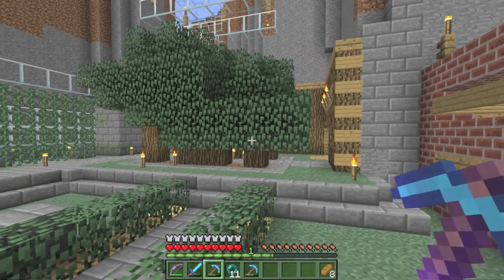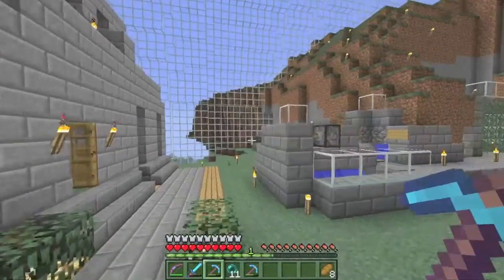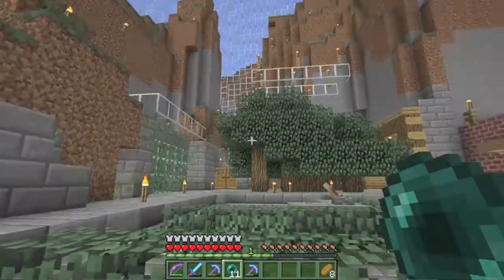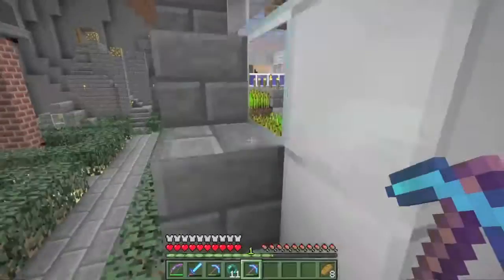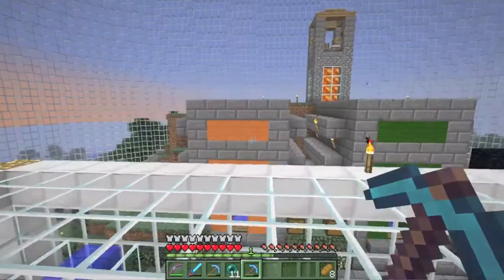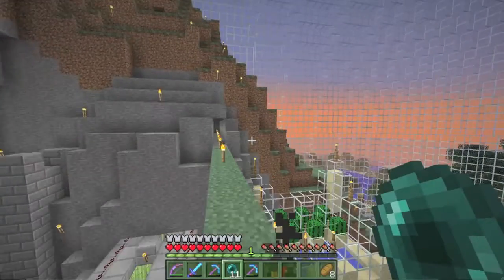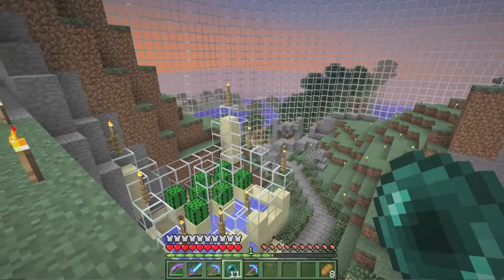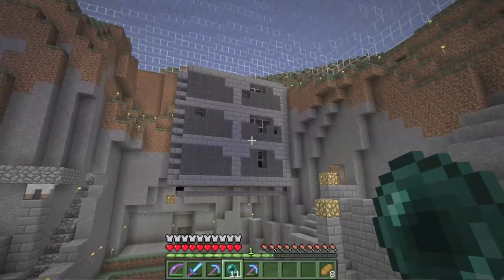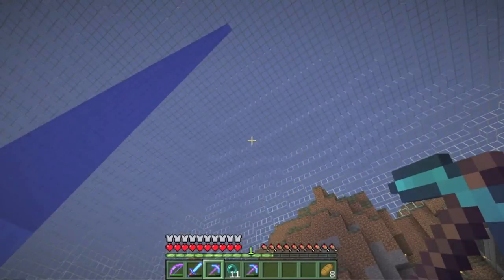I feel Ender Chests are way overpowered as an item, and that would be the best way to use them without abusing their power. My opinion might change in coming months. When 1.8 first came out, you might remember me hating that update very much. But 1.3 so far is looking really, really cool. I'm really excited for that update. They're still working on bug fixes, which are very important, and I'll respect that and wait patiently. But more on topic, this is Seinfeld.